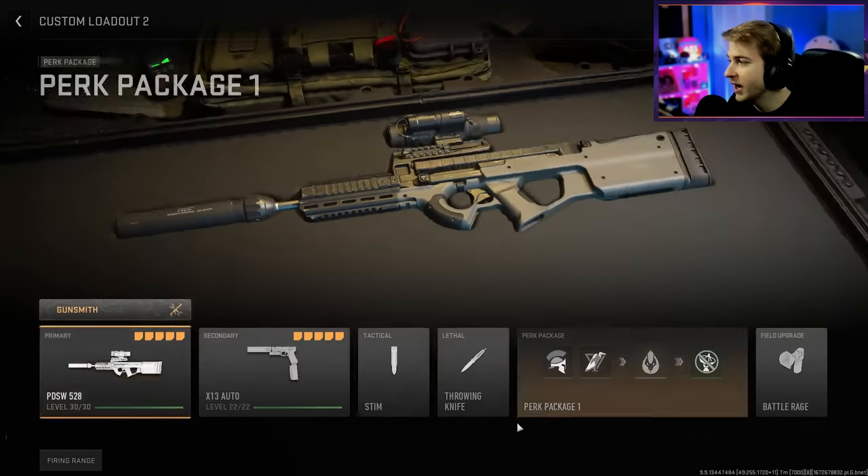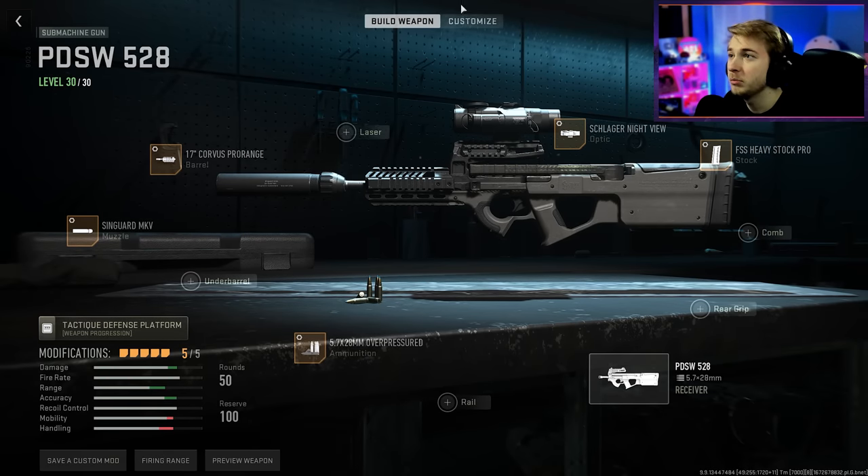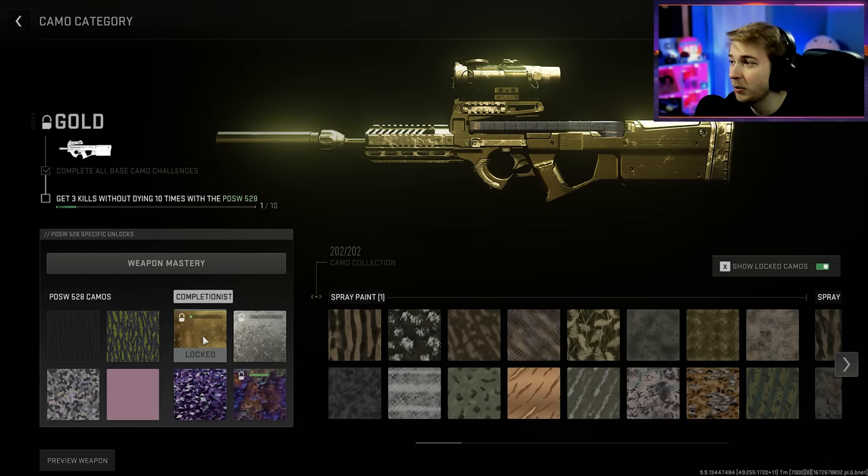Just in case you want to follow along at home, this is my MX9, this is my Vetsniv 9K, here's our FSS Hurricane — this doesn't really have too many large optics so I tried to throw on the biggest one I could find — and this is our Mini-bak. The one SMG I'm leaving out today is my PDSW. This is the build I would have gone with if I could do it, but unfortunately my camos for this are bugged and it's been stuck at one out of ten ever since I've done the gun.